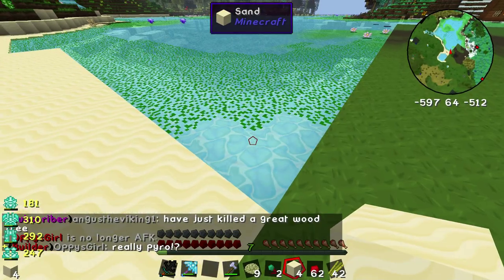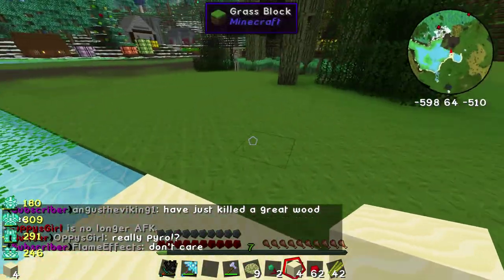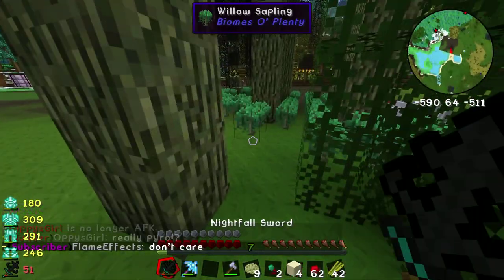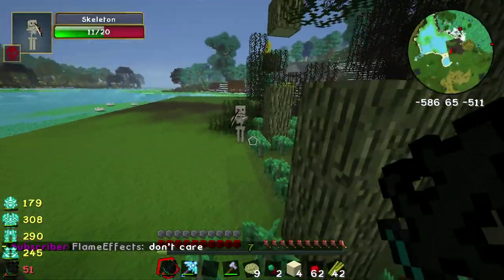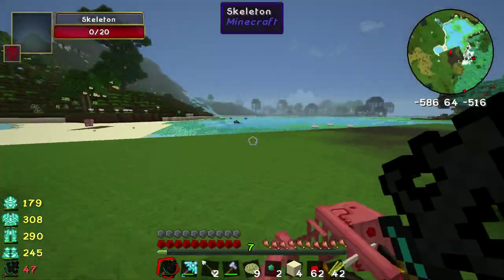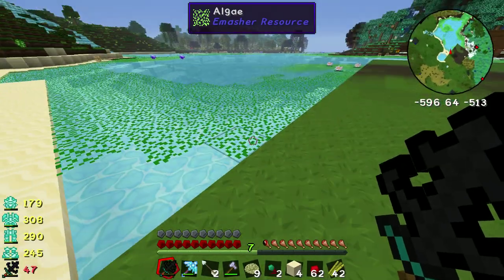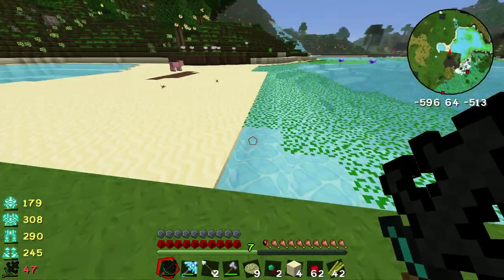This algae stuff is like AIDS in the water, man. You see? There's three spots there — by the time we come back there'll be more. You son of a bitch! Gotcha. This stuff spreads like a plague, I'm telling you. It's everywhere.